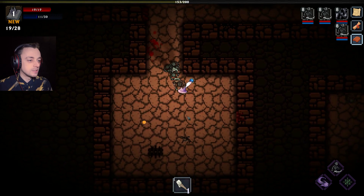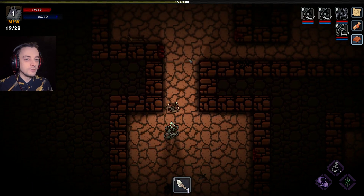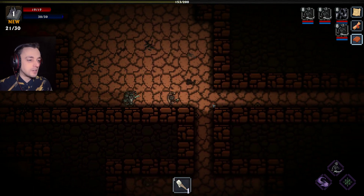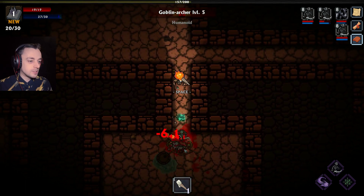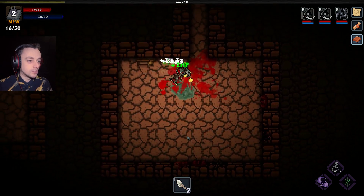Let's go to that chest. At the moment we're not going to be getting anything particularly decent, but it's good to pick up virtually everything because everything has a cash value, which you can then use to grab stuff in the shop. Pick up everything, even if you don't want it.